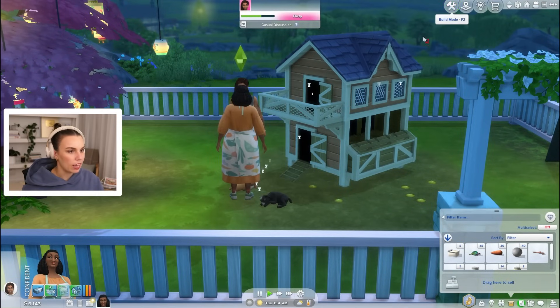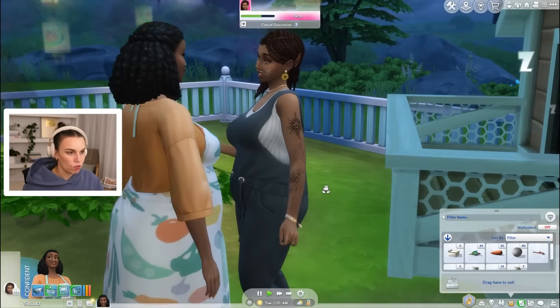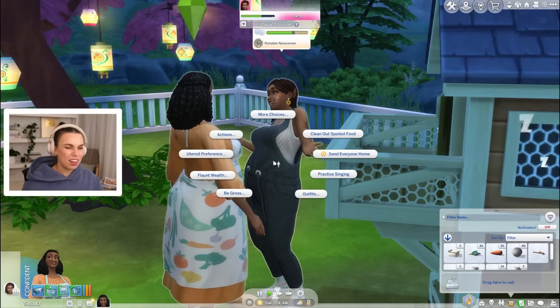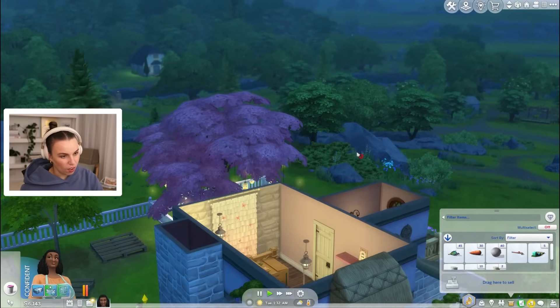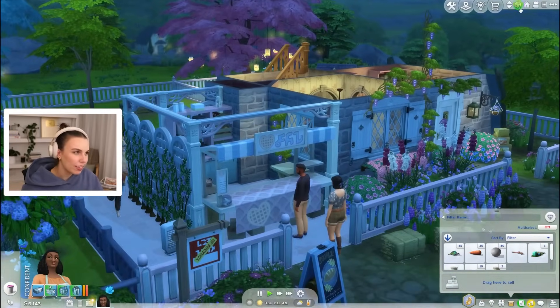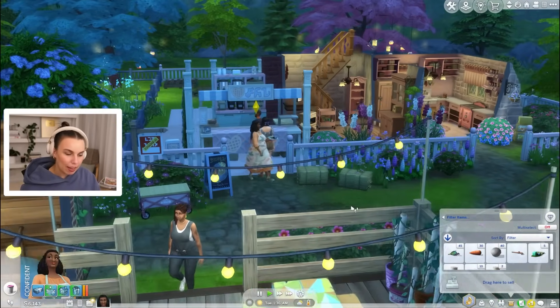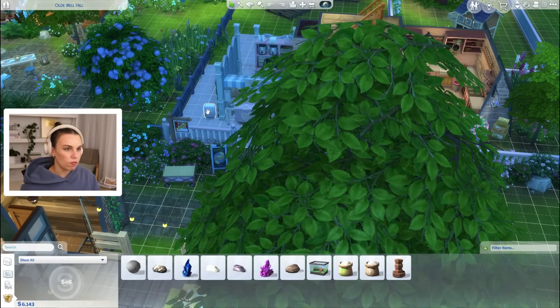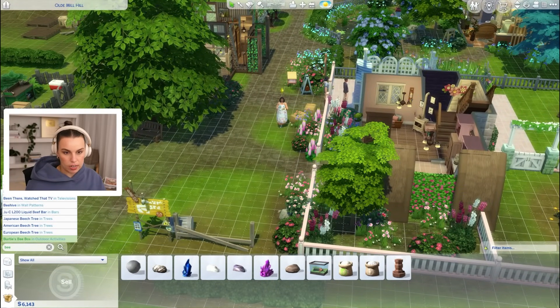The other thing we had wanted to do is get maybe a beehive. She's flirty! I don't really see these guys as a couple, just because of their age difference. But I really did see Beatrice more with like a Frank Stem kind of character — I just like those two as really good friends. Okay, let's get the beehive. Let's see if we can afford it.